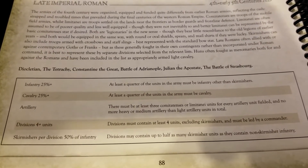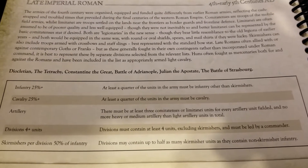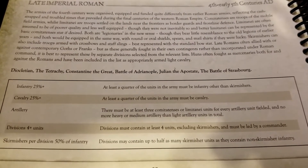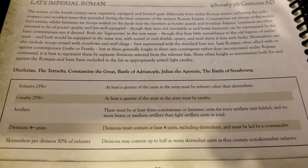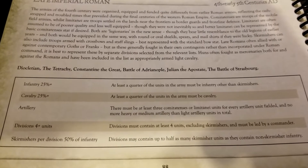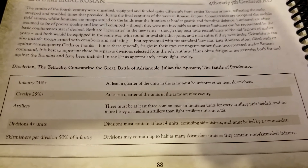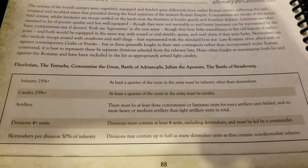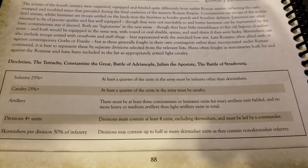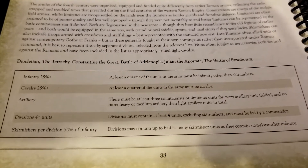There must be at least three Comitatenses or Limitanei units for every artillery unit fielded, and no more heavy or medium artillery than light in total. That said, the larger the game, the more artillery you'll be able to bring. Divisions must contain at least four units excluding skirmishers, have a commander, and skirmishers are limited to 50% of infantry per division.